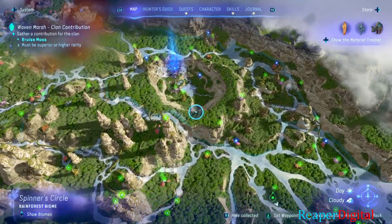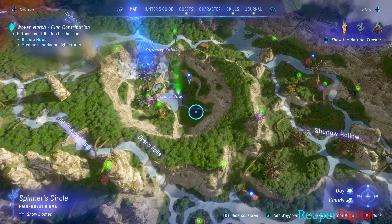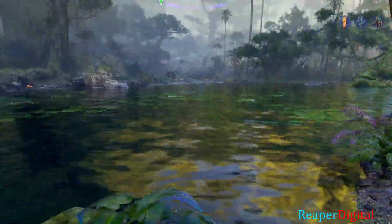Then I head over to Dyer's Bowl in the Spinner's Circle region. After gathering several moss in the Dyer's Bowl, I finally found a superior quality bruise moss.